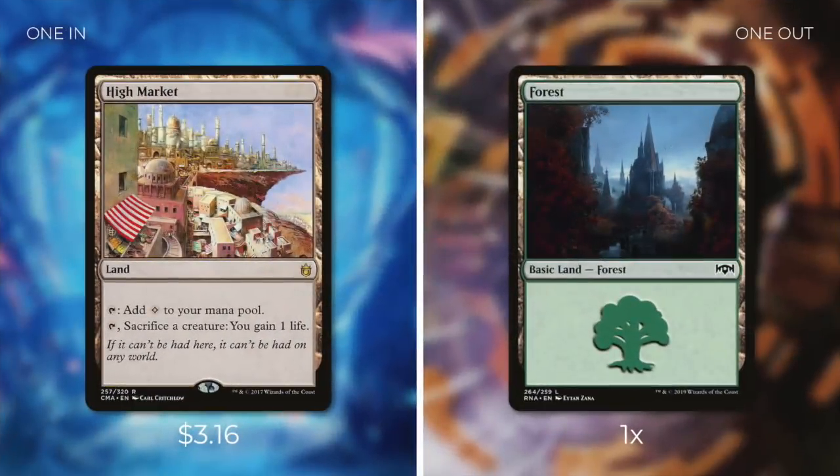First, let's add in High Market, which is a land that can tap for colorless mana, or we can tap it to sacrifice a creature to gain one life. For this, we're going to be removing one forest. High Market provides an incredible amount of value for this deck — it is a repeatable sacrifice outlet that can survive Child of Alara's wrath effect. On top of that, this sacrifice outlet is basically free and it's going to gain us one life. This deck has plenty of ways to ramp and fix our mana, so losing one forest isn't going to be that big of a deal.